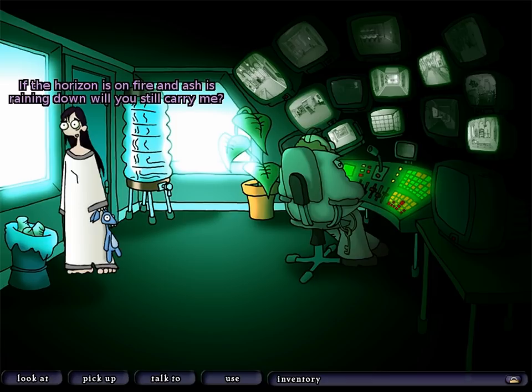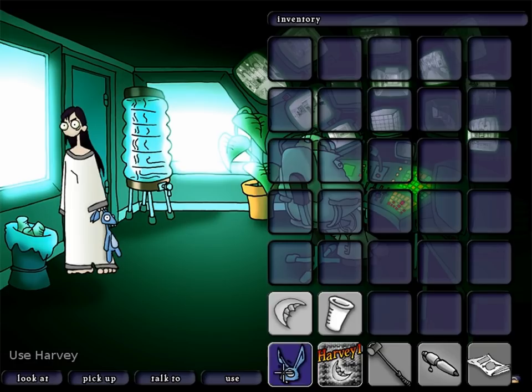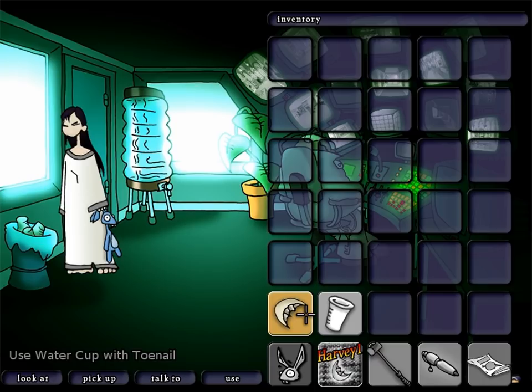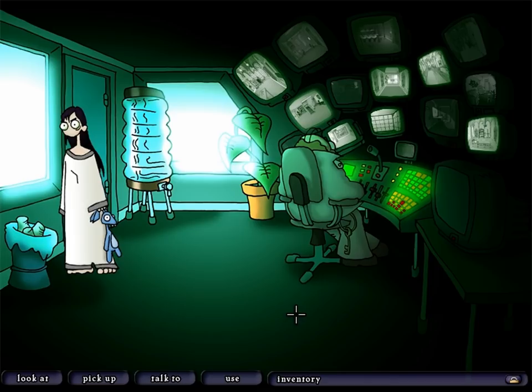'I have a question for you, old filthy watercup. If the horizon is on fire and ash is raining down, will you still carry me?' 'Don't count on it.' If that was a reference, I didn't get it. Let's introduce the watercup to Harvey. 'Do you need this paper cup, Harvey?' 'Just face it — no one needs this paper cup. It's hopelessly filthy.' We'll see about that. Let's see what happens if we put the toenail in the cup — 'The filthy cup is a good place to keep it.'